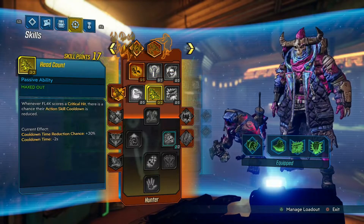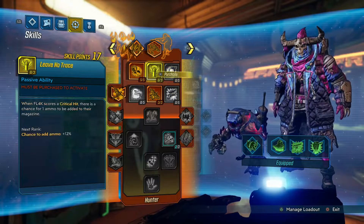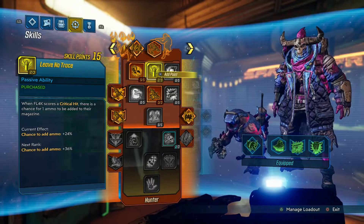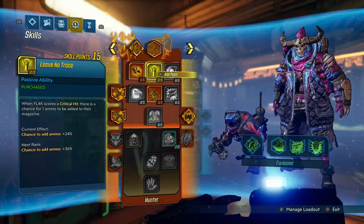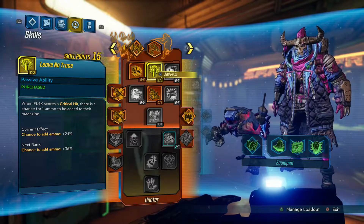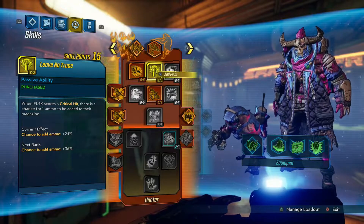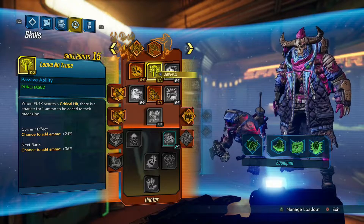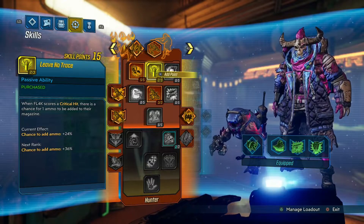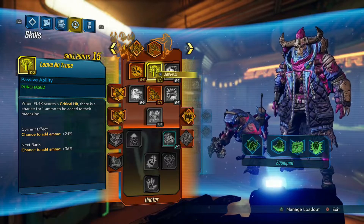From there you need 2 more points and I feel the best place is Leave No Trace — put 2 points into this, some people go 3. It all depends on what guns you're using. I mostly use guns where landing a critical hit barely touches my clip at all. But there are times I run guns that don't have that ability, so this 20% chance will proc quite a bit.